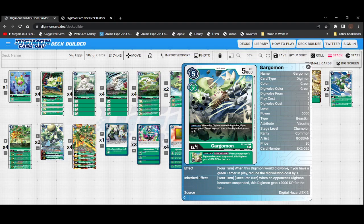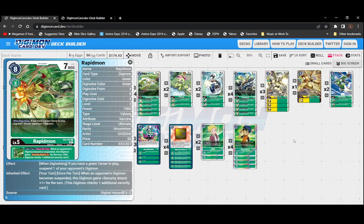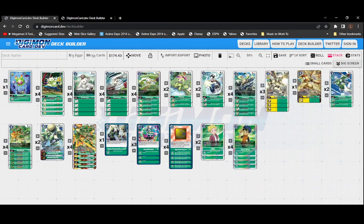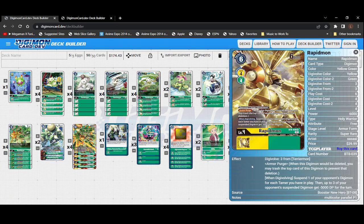There are other ways of bumping DP, such as our Terriermon. We also have the new EX2 Gargomon, which has the inherited effect of plus 2000, and when this digimon would digivolve, if you have a green tamer in play, reduce the digivolution cost by one. So if you are trying to speed your way into Mega Gargomon, he is very useful — you could digivolve into Rapidmon for a two or even one cost. We're also running four copies of Rapidmon, the armor form, which digivolves onto a Terriermon for three cost. He has armor purge and when digivolving, suspend one of your opponent's digimon for each tamer you have in play, then up to three of your opponent's suspended digimon get minus 1500 DP for the turn.